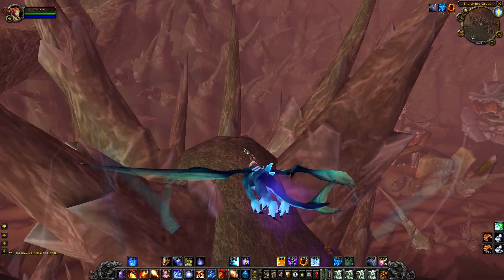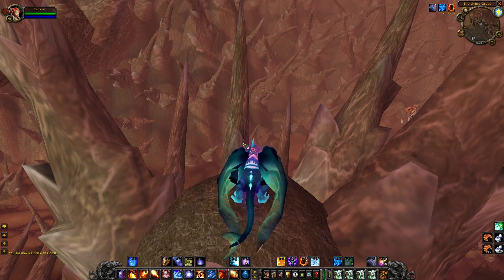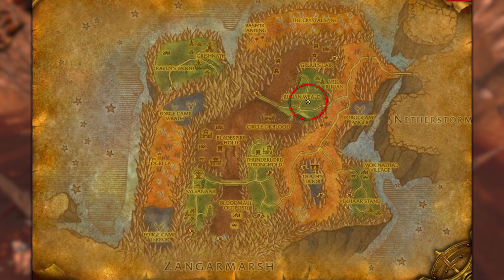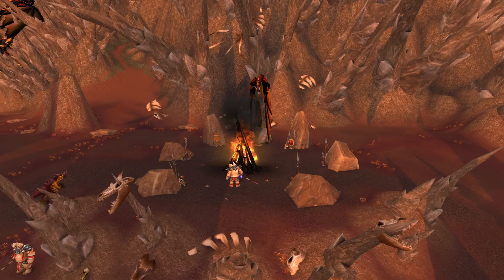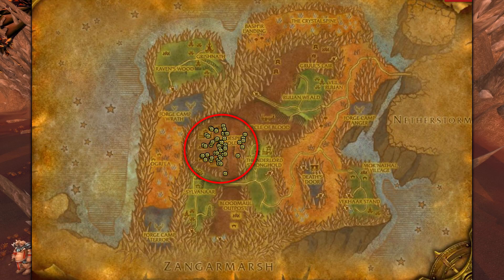Speaking of Outland, let's head into one of the weirdest looking zones: the Blade's Edge Mountains. The quest we're looking for in particular is called Showdown. If you're Alliance, this chain can be easily started at Commander Hephaestus Stonewall with a quest called A Date with Dorgok. If you're Horde, you'll have to pay a little Horde tax — this quest chain requires double the completions to reach the finale, and to start it as Horde you must retrieve the Thunderlord Clan Artifact from killing Bladespire Ogres. Yeah, it's a random drop.